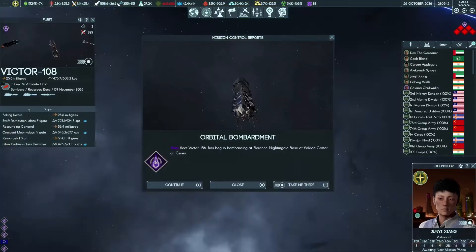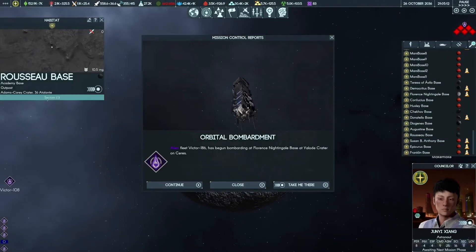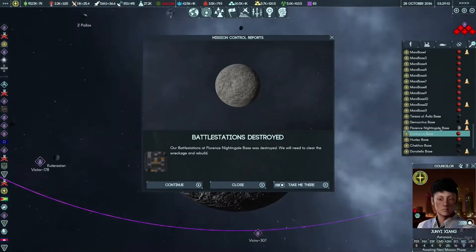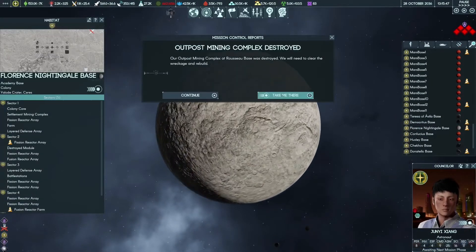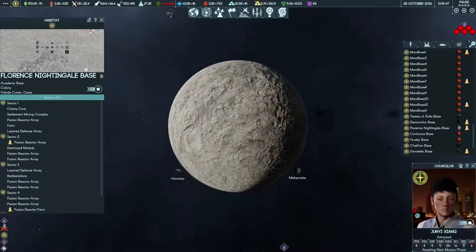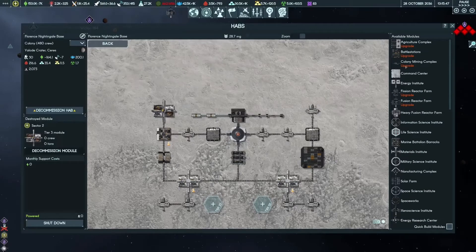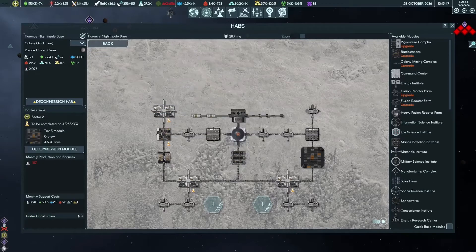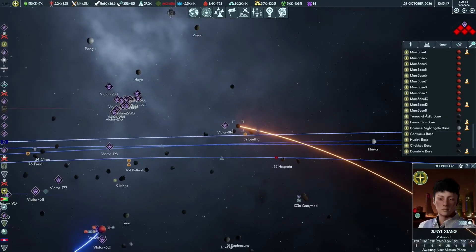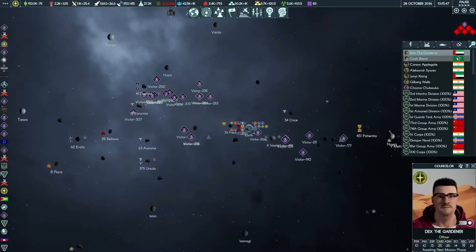Bombardment - Roosol base feels like that's an unprotected one. Nightingale was also getting bombarded. The former battle station - please rebuild. We lost the mining module in the other base, not here. That's fine I guess. Roosol base got destroyed - not nice, but can't do much about it.